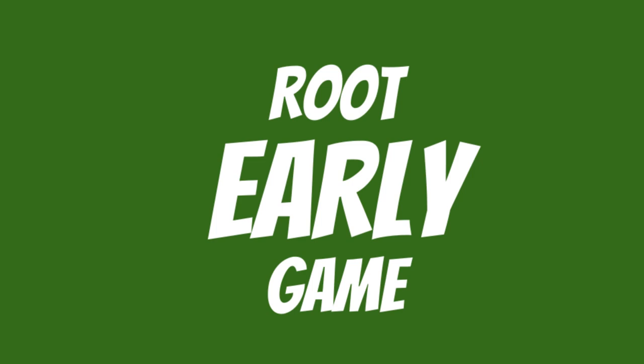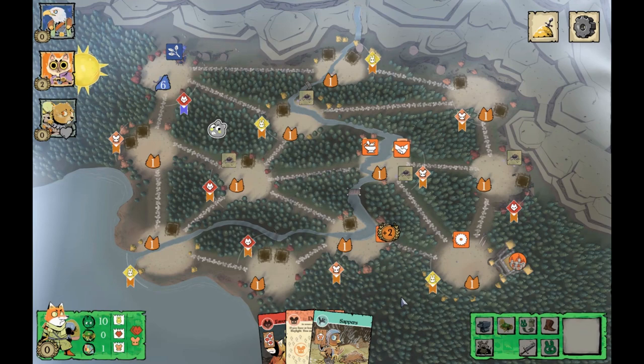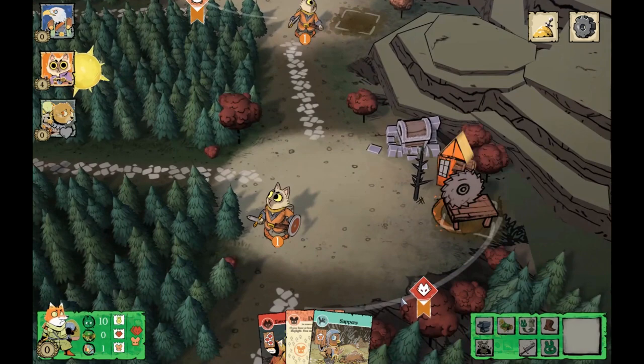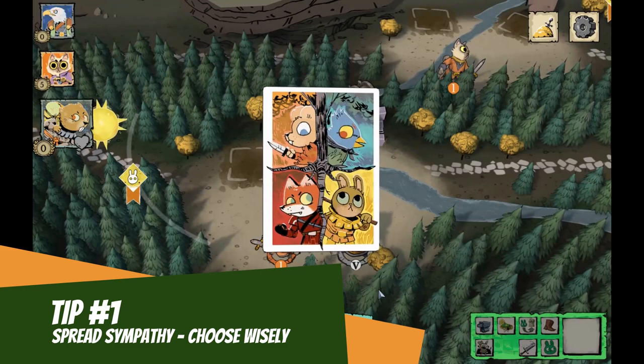In the early part of the game your main goal is to spread sympathy — this is when you're between 1 and 10 victory points. The Woodland Alliance is the underground rebellion. They begin as a minor nuisance to the Marquis, but if left unchecked they'll rapidly become a major headache. They'll never become an overwhelmingly huge military force on the map, but instead they play to sabotage, disrupt, and to aggravate.